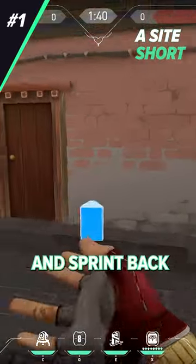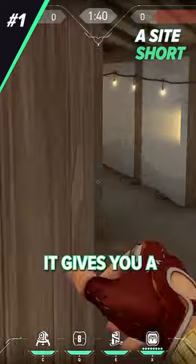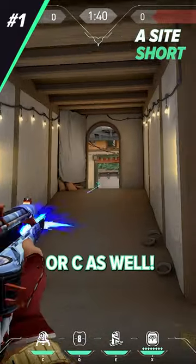As for your TP, place it here on A link and sprint back to short. This TP will allow you to swing main and get out easily. It also gives you a really fast rotate option if they hit B or C.